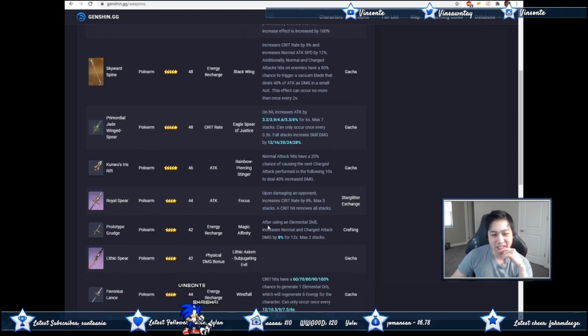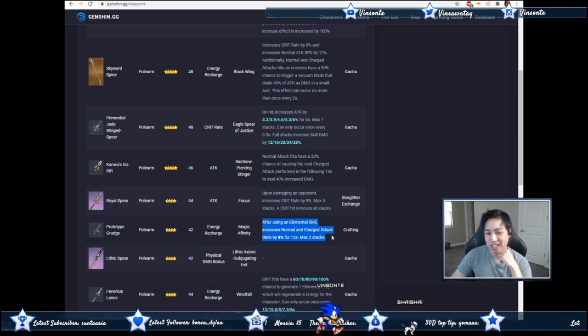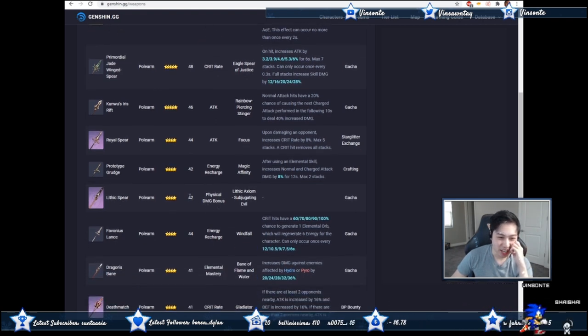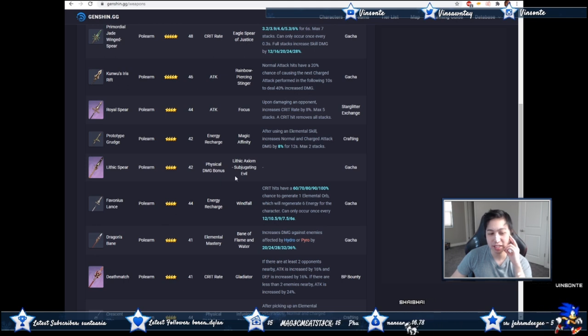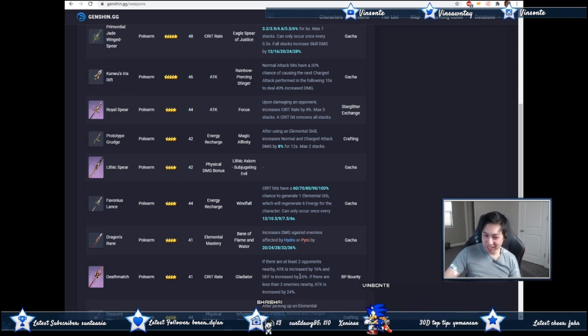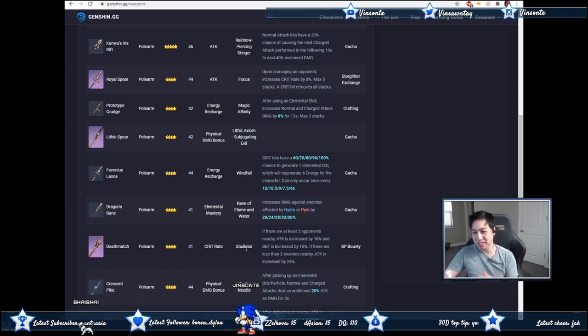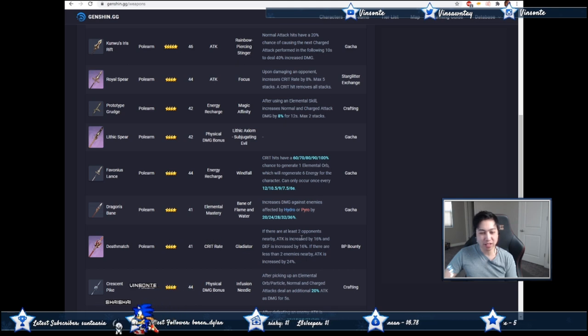For four-star options: the Prototype Grudge gives energy recharge but is kind of useless since you don't use normal or charge attacks — though if that's all you have, that's all you have. The Liyue Spear is physical, so skip it. The Favonius Lance is better than Prototype Grudge since you get energy on a crit. The Deathmatch is probably better than my Royal Spear — it gives crit rate and extra attack, making it one of the best four-star weapons for this build. The Black Cliff also gives crit damage, but the kill-stacking buff is less useful in Spiral Abyss where monsters take a while to kill.